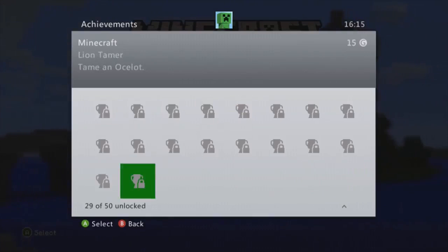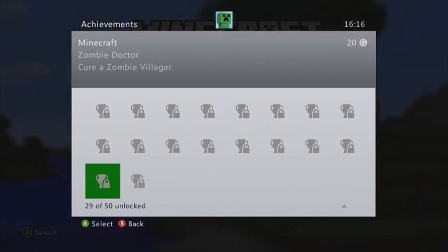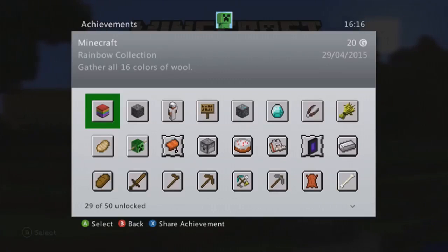The last two achievements are: tame an ocelot using a fish - not too hard to do and a lot of people do that. And cure a zombie villager - I know how to do this, but not everyone does. Anyway, that's just a quick update to let you know what's going on. Don't forget my Erebor update comes out tomorrow afternoon, so make sure you tune in for that. I hope you enjoyed this video, I'll see you later in the week - thank you very much for watching, goodbye.